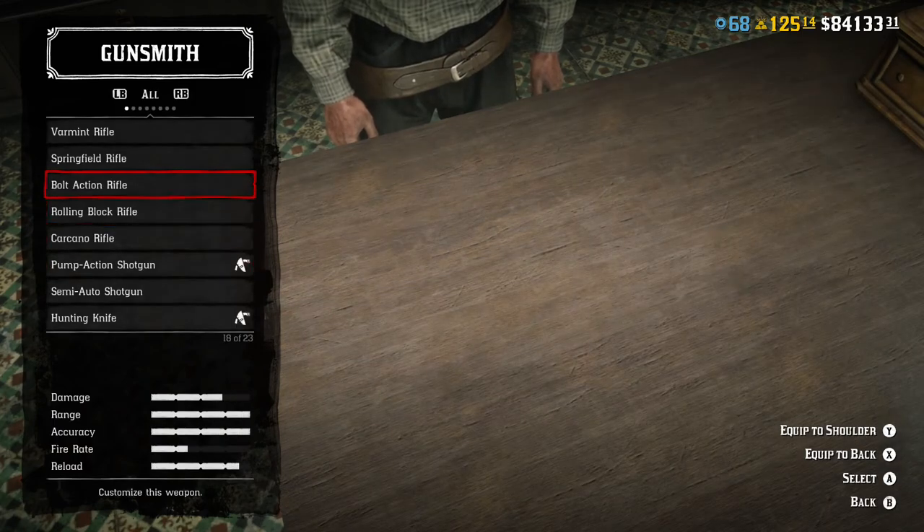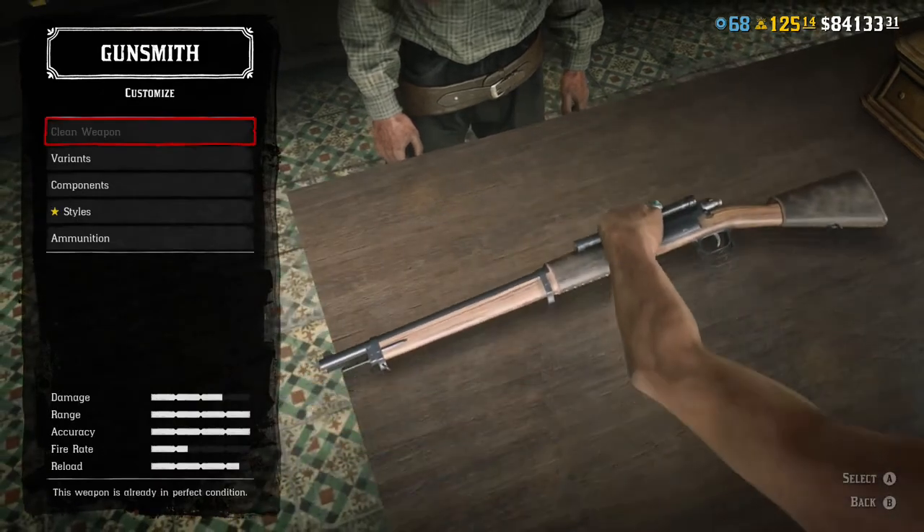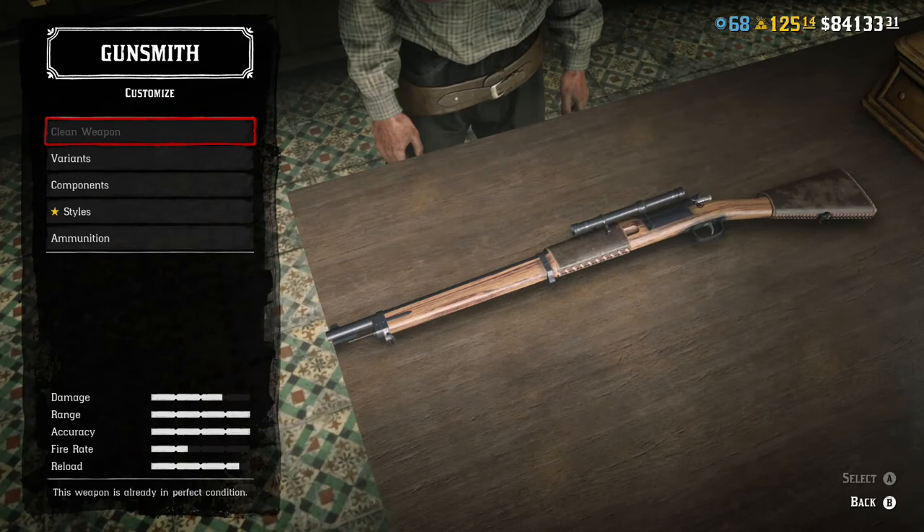Next we're going to go with the Bolt Action Rifle. You unlock it at level 7. It holds 5 rounds. Does 72 damage, has a 37 fire rate, 82 accuracy, 75 range, and 55 on the reload. If you're a new player looking to hunt and make sure you're getting that 3-star animal every single time, this is the beginning hunting rifle I recommend you get.